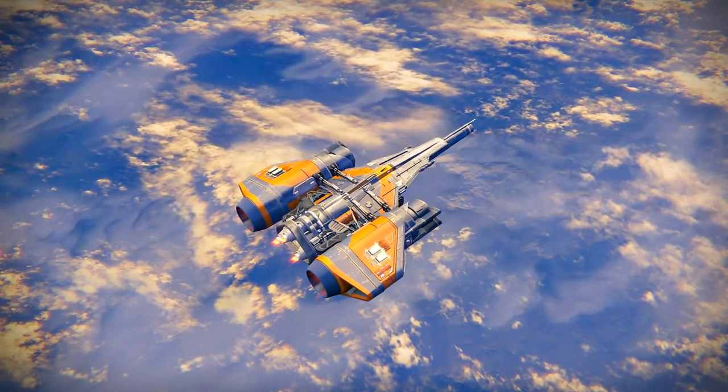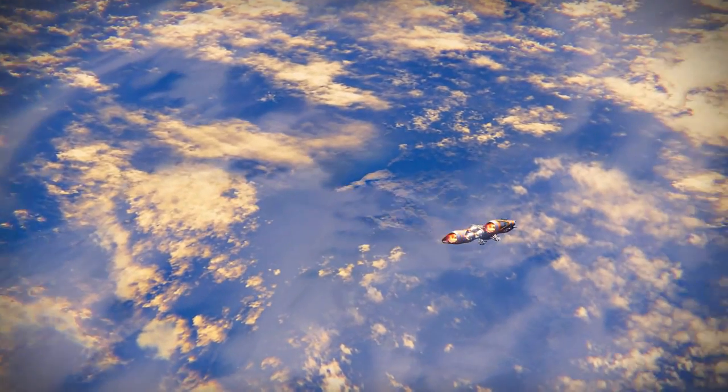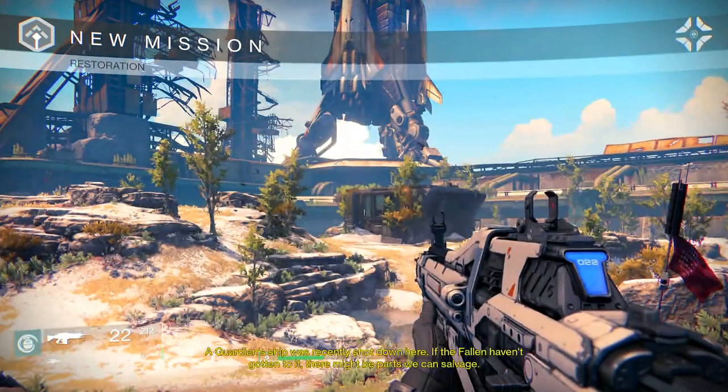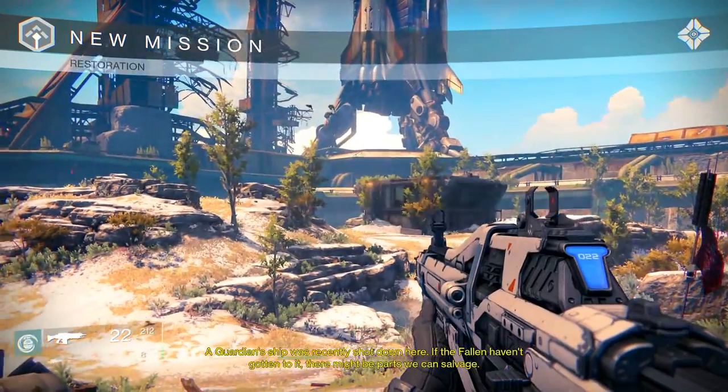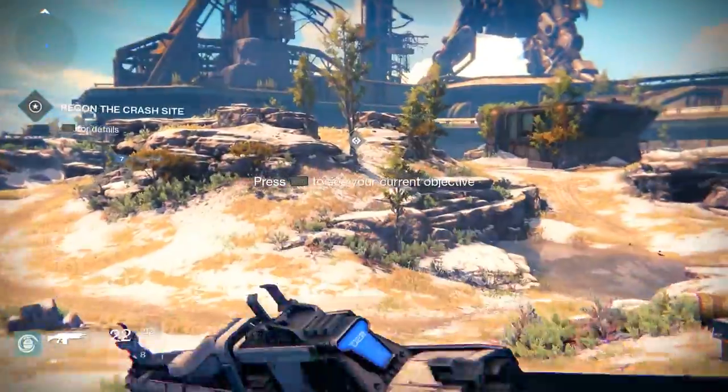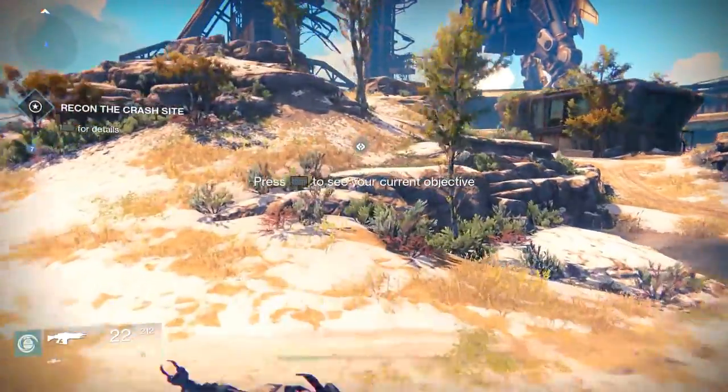Alright, so we're heading down to earth. We're heading to old Russia at the same place we were in the last episode. We're going to be searching and scavenging for parts for a warp drive for our ship so we can get outside of this local area. If the fallen haven't gotten to it, there might be parts we can salvage. Sounds good to me. Here we go.